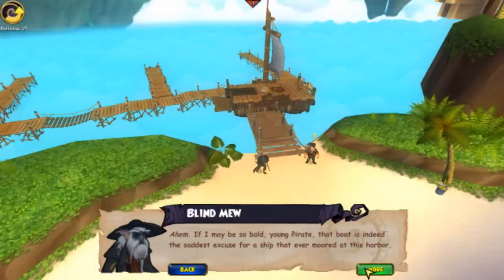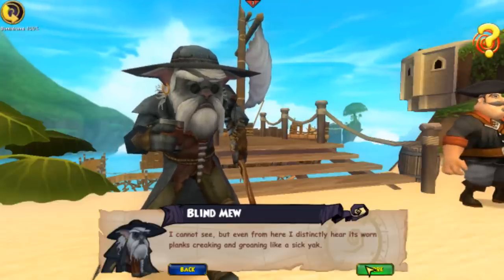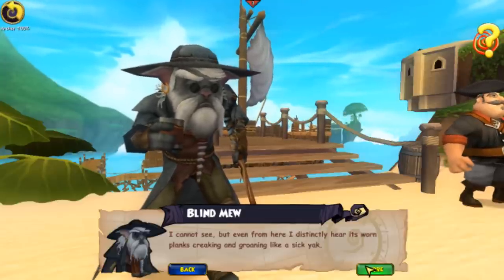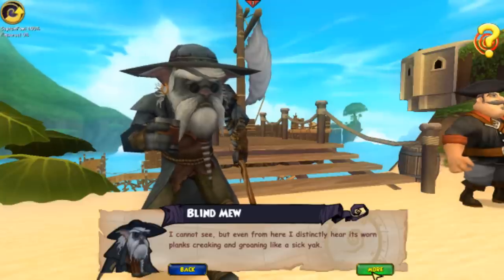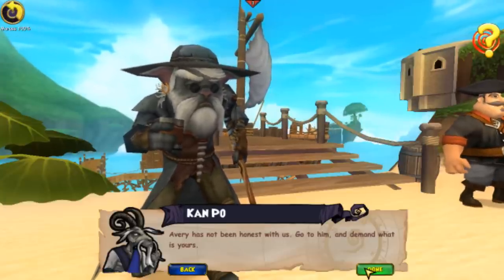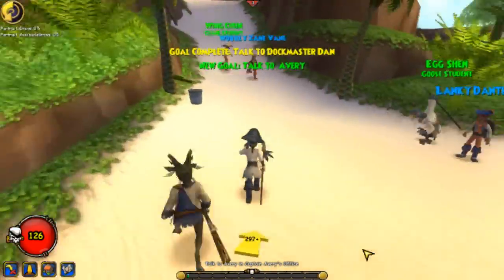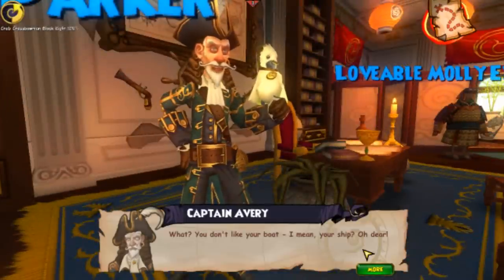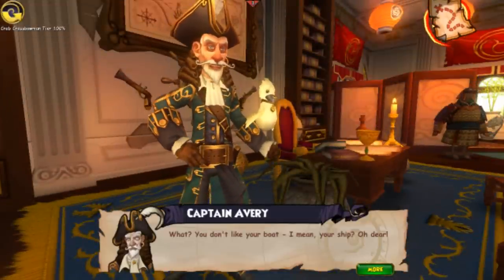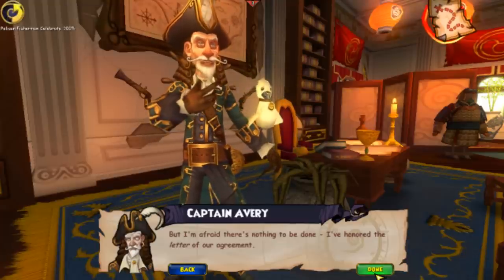A companion remarks: 'If I may be so bold, young pirate — that boat is indeed the saddest excuse for a ship that ever moored at this harbor. I cannot see, but even from here I distinctly hear its worn planks creaking and groaning like a sick yak. Avery has not been honest with us — go to him and demand what is yours.' So now we just have to talk to Avery and that will be the end of the whole mission. Avery says: 'You don't like your boat? I'm afraid there's nothing to be done — I've honored the letter of our agreement.'